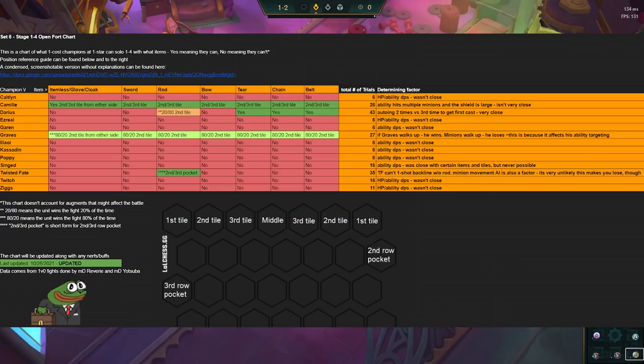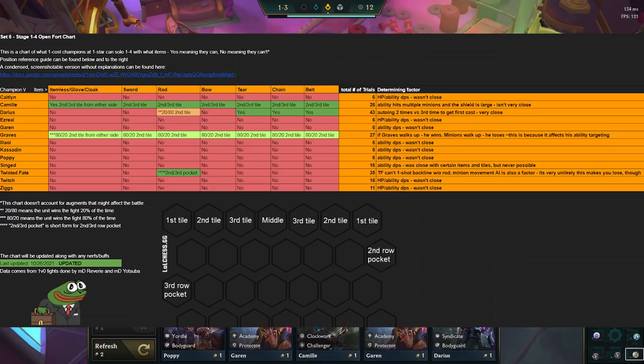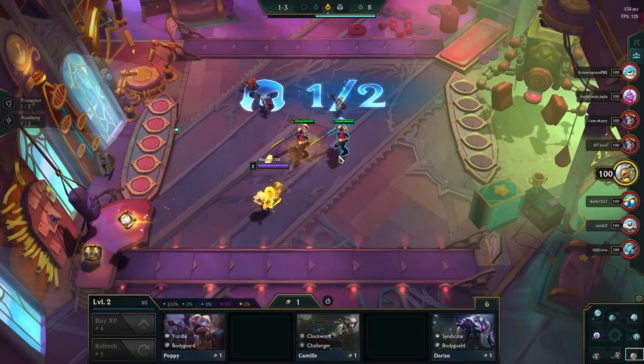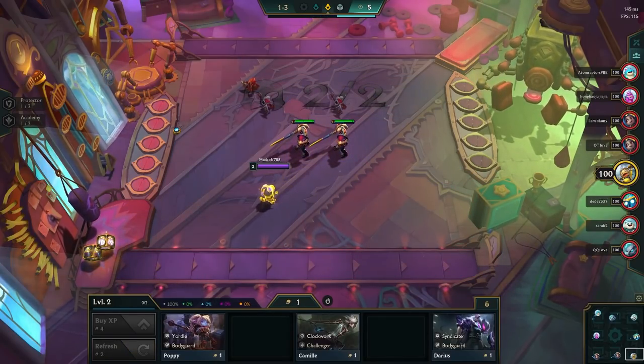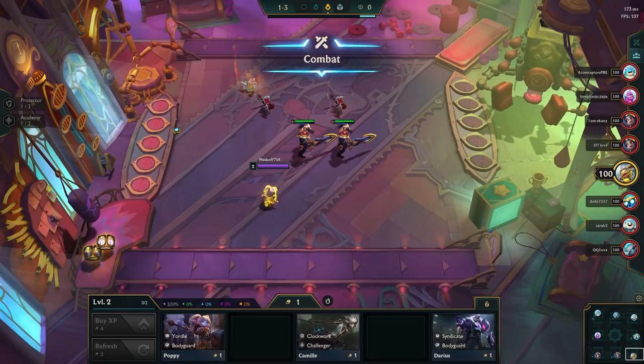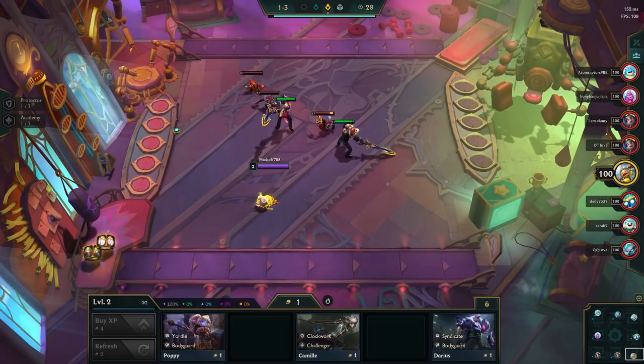This is important as the earlier you hit 10 gold, the earlier you will hit 20 gold, 30 gold, and eventually 50 gold. If you get ahead of everyone else in terms of generating interest gold, you will get to the higher levels faster, and you will get powerful 2-star 4-costs or 5-cost units before everyone else. In addition, it allows you to hold on to more pairs and potentially hit more 2-stars in the early game as well as the mid game.